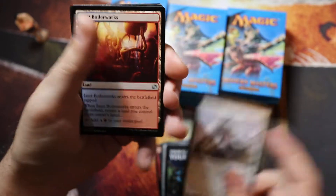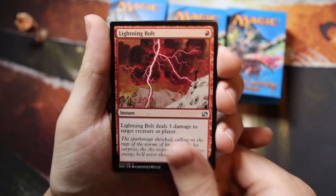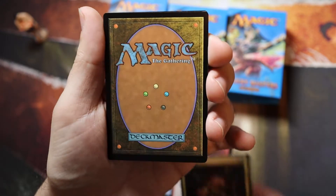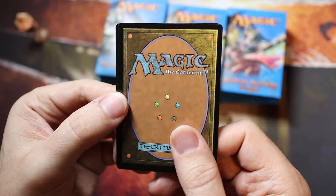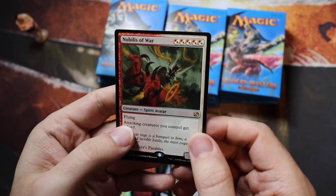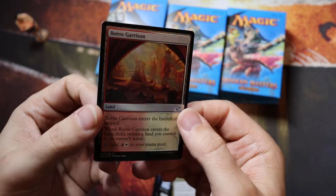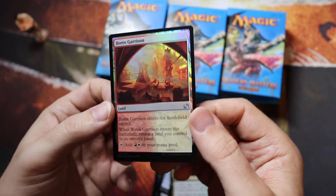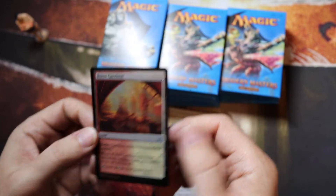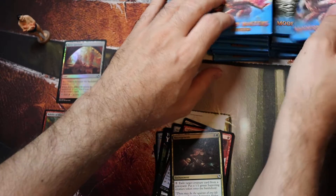A land rare — what could that be? Is it Boilerworks? Lightning Bolt! Necro Genesis! Boros Garrison. Noblest of Wool. The foiling from this box — I don't know if it's like all of Modern Masters 2015, but it's so awesome to look at.